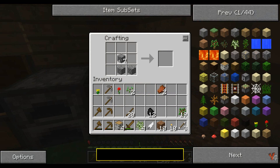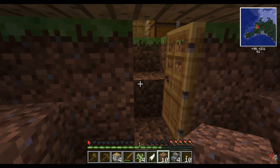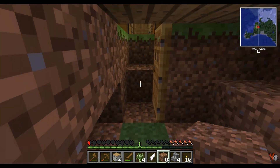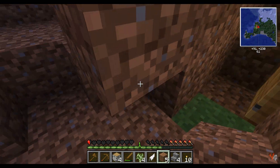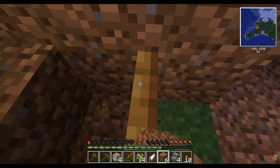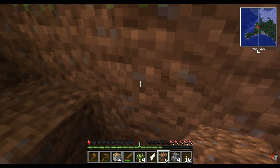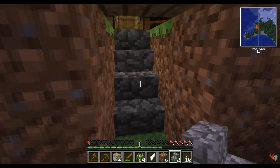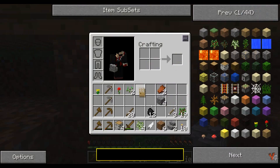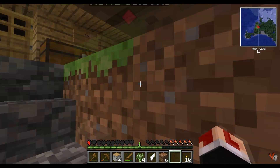Alright, so we need rubber. That's gonna be our biggest thing. We need rubber and flint — that's our biggest priority right now. You can get rubber from trees; you gotta find rubber trees. They're gonna be looking like little yellow hexagon things in the middle of trees.